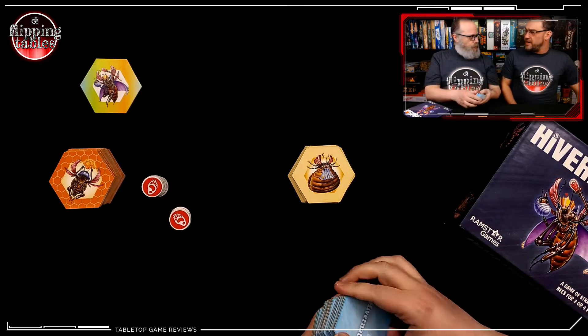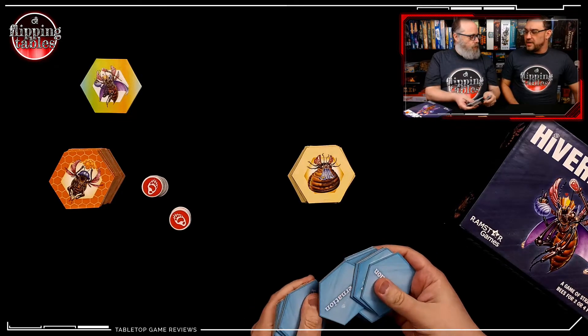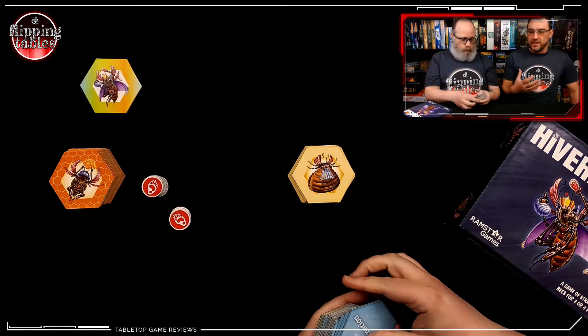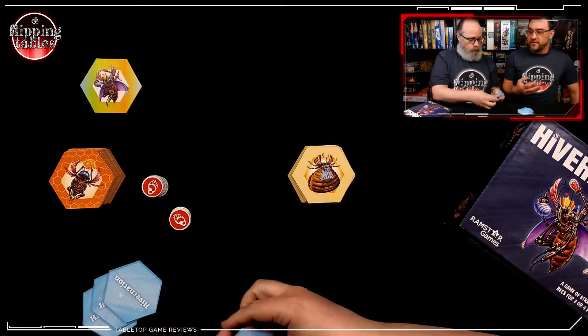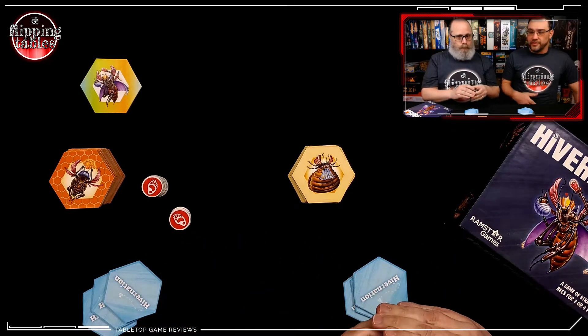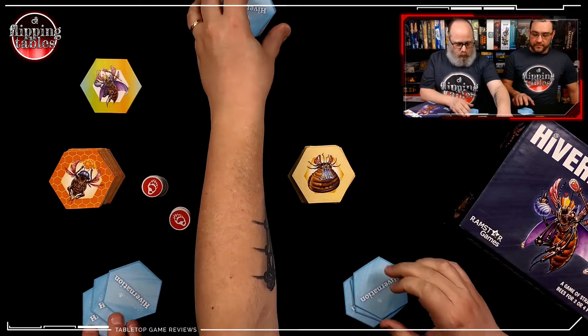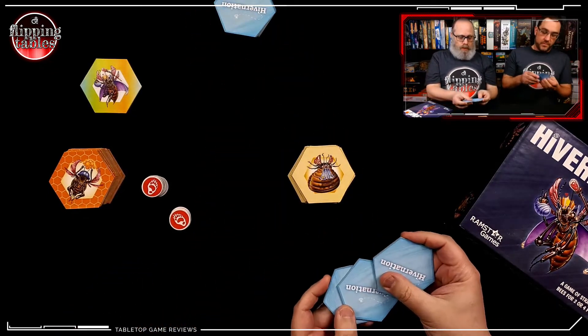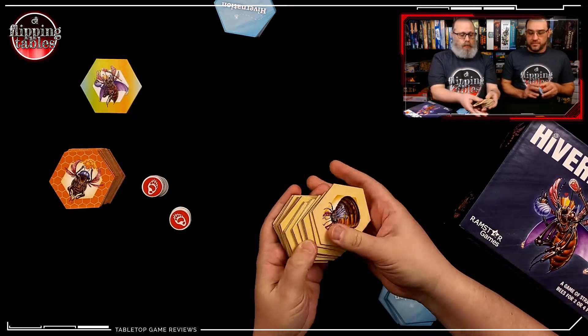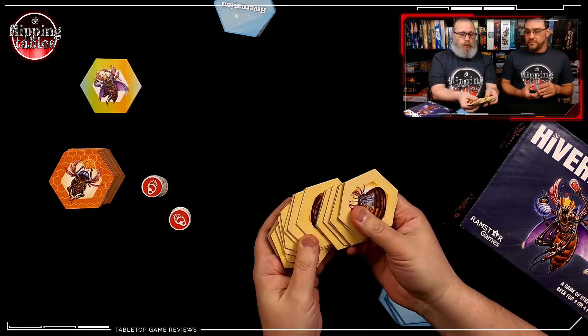There's no 'turn the tide' in the basic mode — the specialty tiles really help with that. It can really look out of control, and all of a sudden a flower or an insecticide gets dropped, and it's a whole different game at that point. So we get three specialty tiles to keep in our hand, and we get a stack of 20 tiles if you're playing as two players.